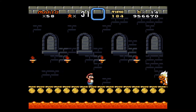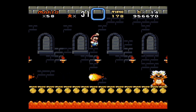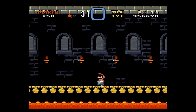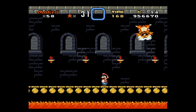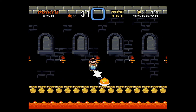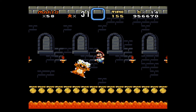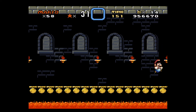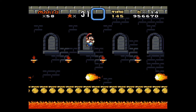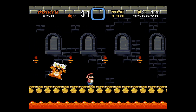Ludwig von Koopa — easiest. Oh look, there he is in his bounciness. You didn't get to attack? Too bad, I'm just going to bounce on your shell. See, that doesn't even hurt you — I don't even know what that's for. Whenever he went off the screen, that was uncalled for, dude.